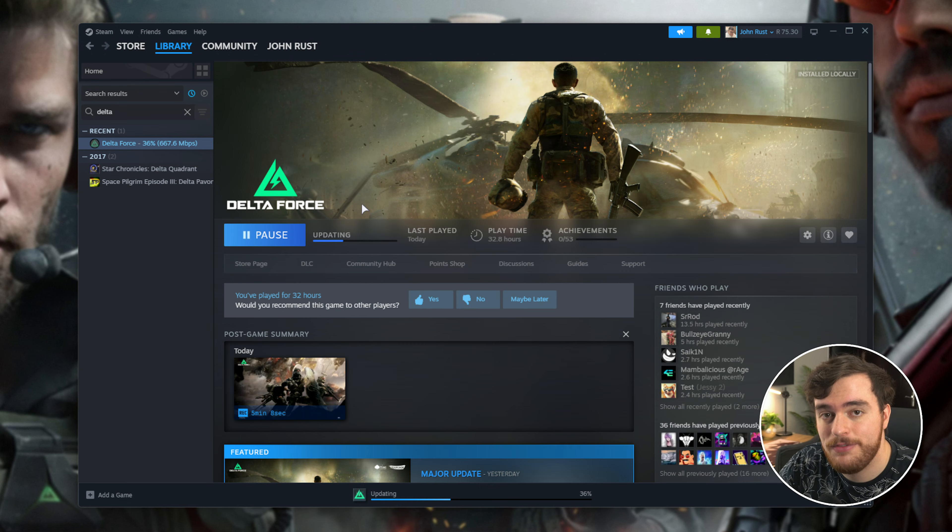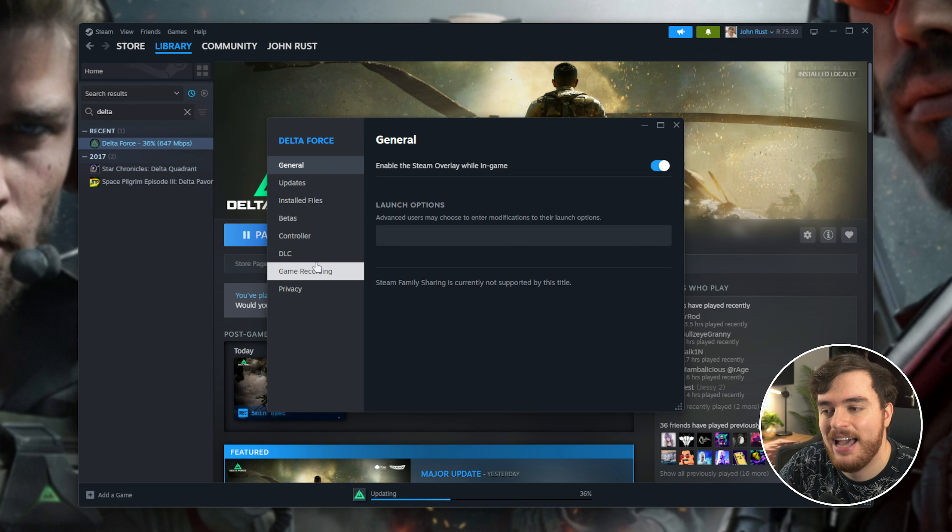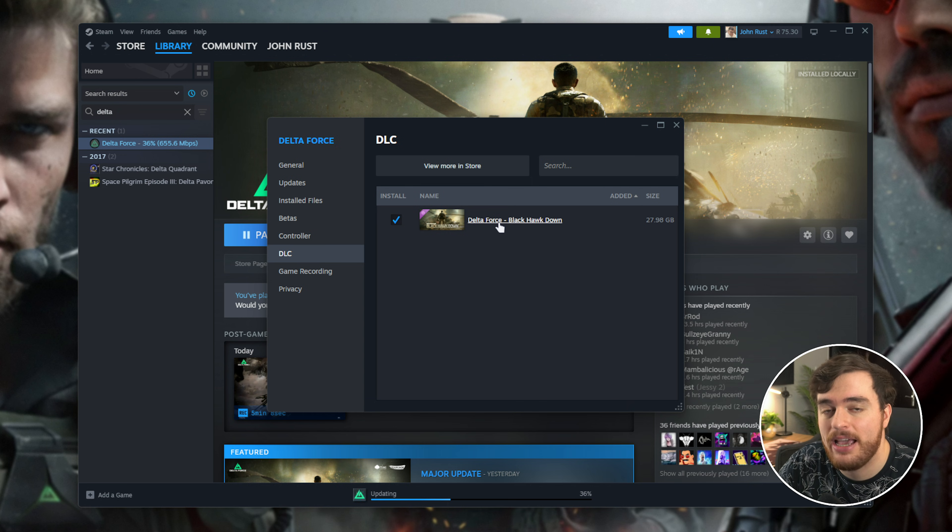If you'd like to uninstall this in the future and just have the multiplayer or extraction mode, right-click Delta Force, choose properties, go to the DLC tab, you'll find Blackhawkdown at 28 gigs. Just untick this and it'll be uninstalled and removed from your system. To add it back in the future, head back to this DLC tab and re-add it from there.